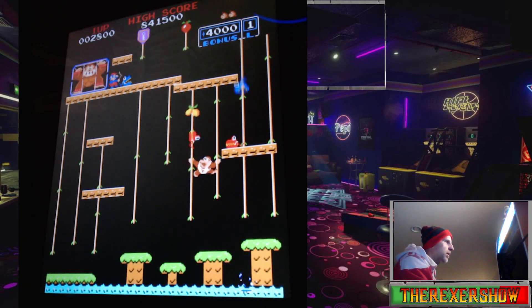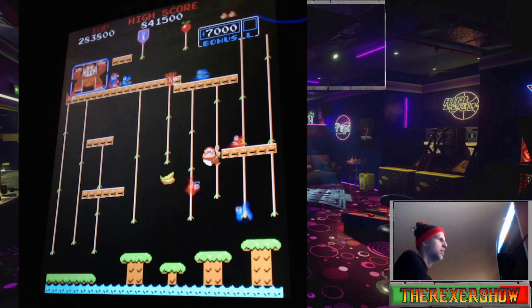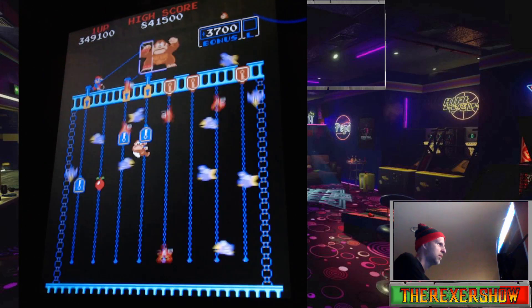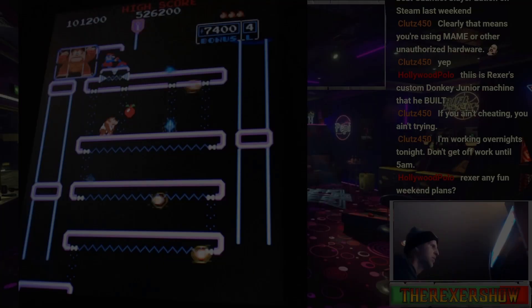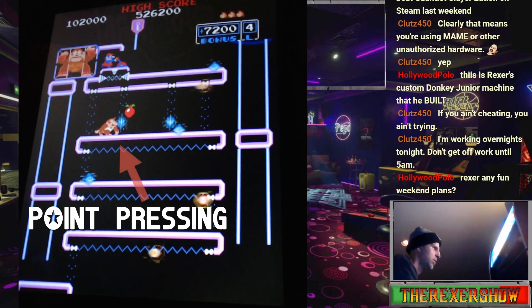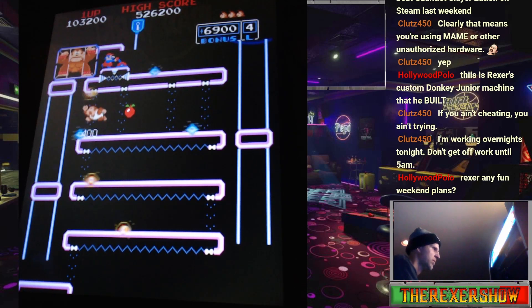In Donkey Kong Jr., there are only four boards per level: the vines, the springboard, the hideout, and the chains or keys level. One similarity is that there are also a lot of point-pressing techniques in Donkey Kong Jr. — for example, here in the hideout — which means you can get a much higher score than just obtaining a kill screen in Donkey Kong Jr.